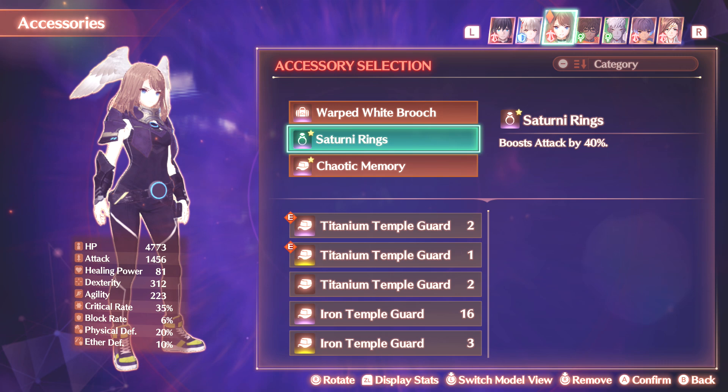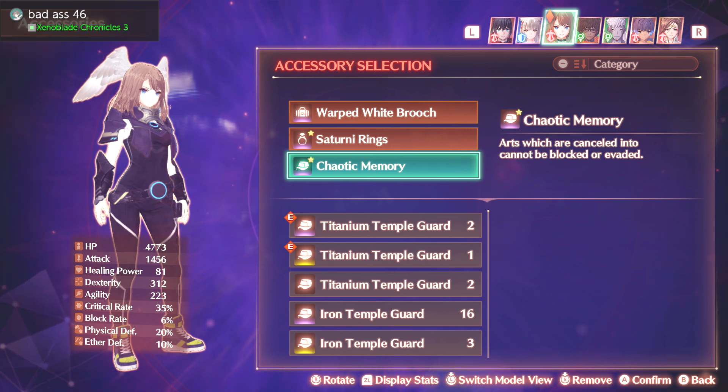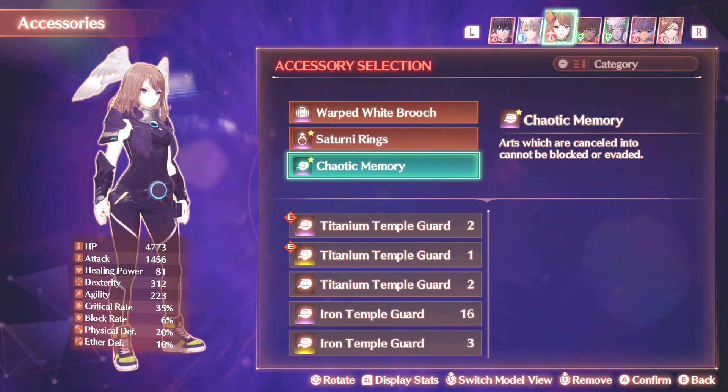Going over to the accessories, I have the Saturni Rings. This just boosts your attack by 40%, so as you can see on the screen, Uni has a sizable 1456 in attack power. And then we have the Chaotic Memory, which means that arts that are cancelled into cannot be blocked or evaded. There is a caveat though — it is possible for the Dreadworm Nzunt boss to still be invincible. So anything that counts as a block or evade, Chaotic Memory will guarantee a hit if you cancel into them, but if it's something that is invincible, it will not work. That's a very closed-off scenario, so just keep that in mind if you find yourself fighting against them.